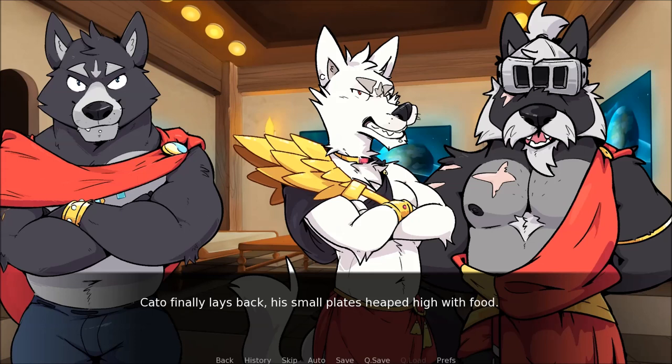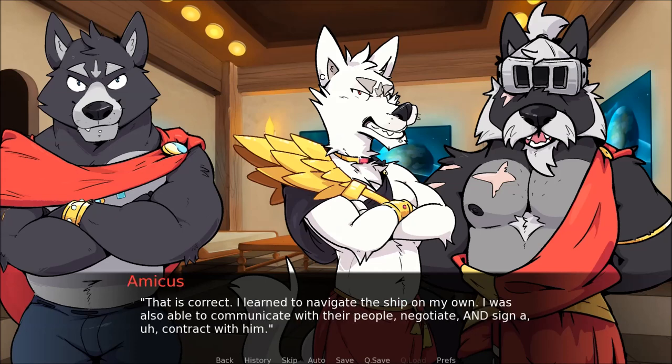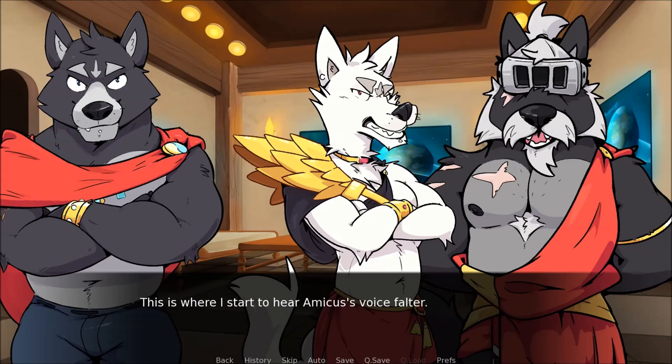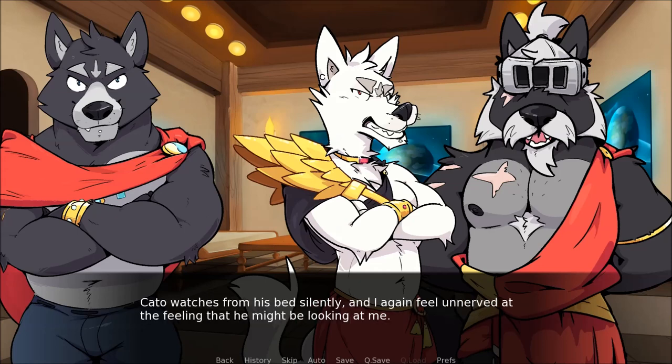Well, voice commands only work for the Emperor, if I'm not mistaken. That is correct. I learned to navigate this ship on my own. I was also able to communicate with their people, negotiate and sign their contract. This is where I start to hear Amicus's voice falter — I actually do believe now that he doesn't lie often, because it's so clear he's bad at it. I copy Alexios and return to my kneeling position next to the bed, then switch to cross-legged when my knees get too sore. Cato watches silently, and I again feel unnerved at the feeling that he might be looking at me.